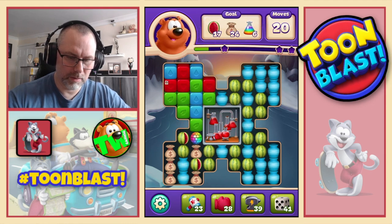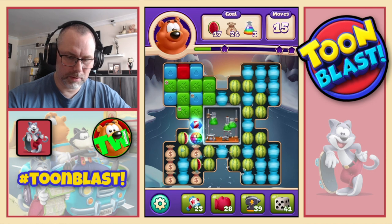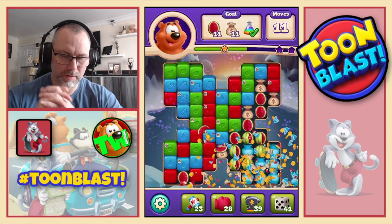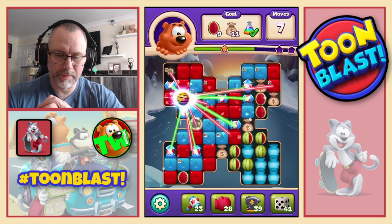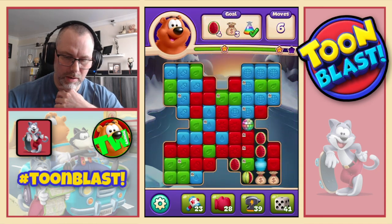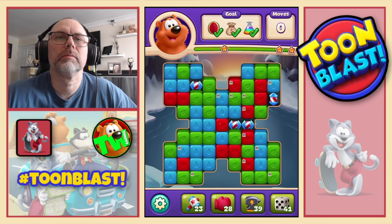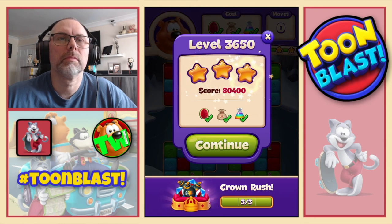Reds, greens — bomb, blues, disco ball rocket combo. Nice. Disco ball rocket combo. Nice — disco ball, double disco means a party. And with three stars we complete that puzzle. Confirmed three stars.